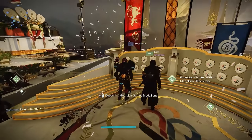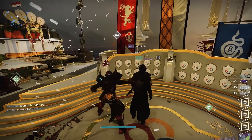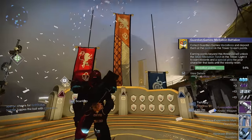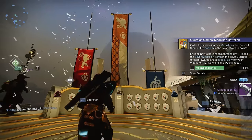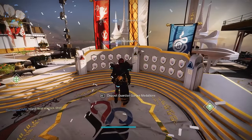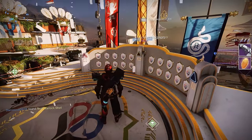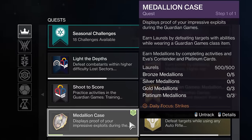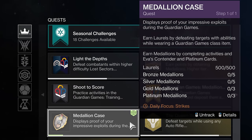Earning medallions is what actually contributes to the class of your preference community score when you bank them at the tower. You must be on the class you intend to support in order to deposit the medals at their bank. Medallions, however, are account-wide, so if you want to play Titan but support Warlocks, you can change characters — although you should stay on Titan and deposit on that class. You can also view everything in the medallion case that Eva gives you, which shows you what you currently have in your inventory: laurels, bronze medallions, silver medallions, gold, and platinum. Be careful — once you reach the cap, you'll lose the medallions you earn, so turn them in.